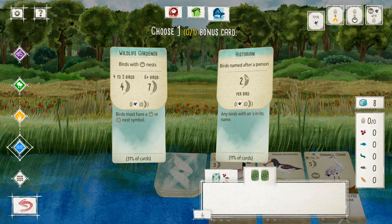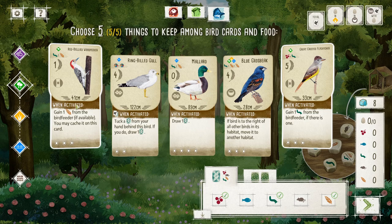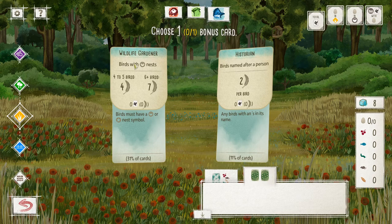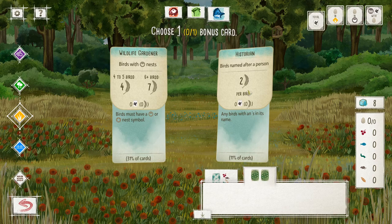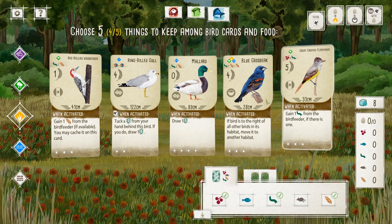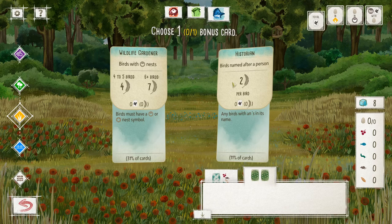Now I can choose one of my bonus cards — these are end-game objectives. So birds with bowl nests: four to five birds gets me four points, six or more gets me seven points. I didn't look at what kind of nest my birds had. These are both cavity nesters actually. The other option is birds named after a person for two points. Neither of these really matches the birds I've chosen. I can still change my mind here. This other bird has a bowl nest, but its ability moves it to another habitat which might get confusing. I'll just stick with these and try to get some birds with bowl nests later on.